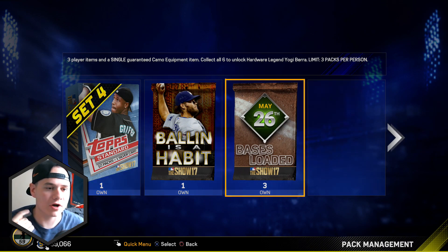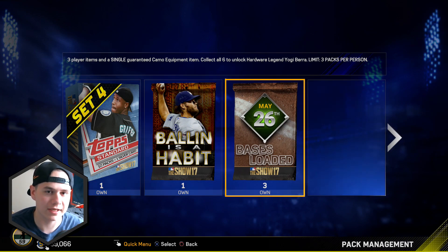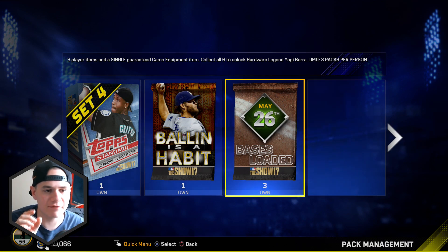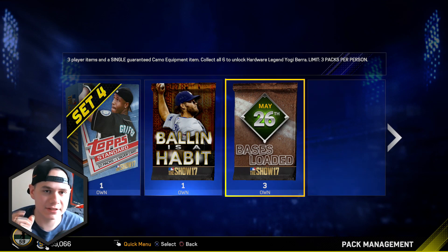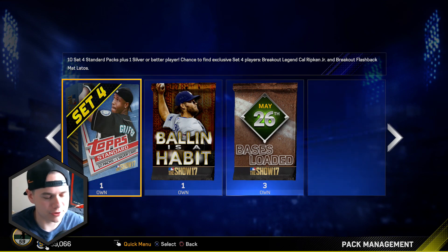We also have the Bases Loaded packs where you are guaranteed three player items and a single camo equipment item for this weekend — it's the new pack for Memorial Day. If you collect all six of the camo equipment items you unlock hardware legend Yogi Berra. And of course we've got our set of standard packs as well.